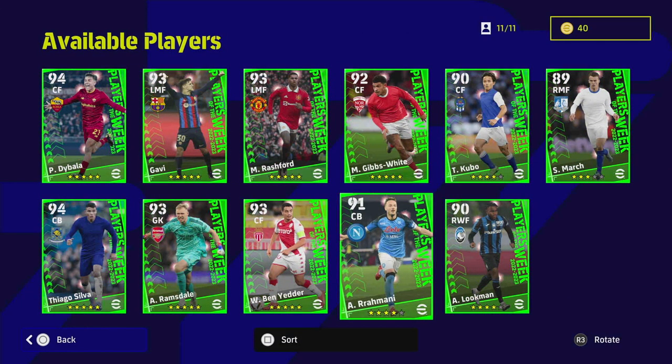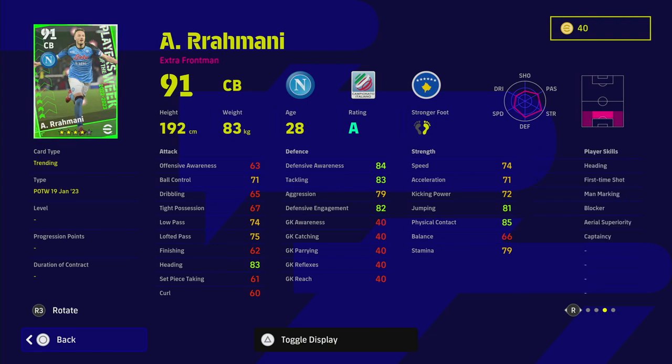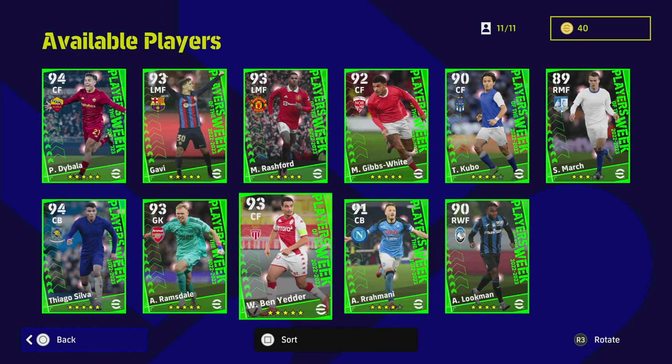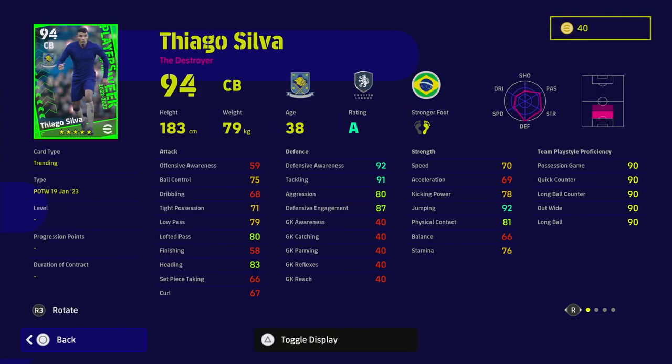Same with Romani — this guy is not good enough in my opinion. He does have Blocker but doesn't have Interception, which is a big no-no for me. Standard form, 79 aggression which is hugely important at the moment, and 71 acceleration — not good enough. He is a big unit: 83 heading and Heading as a player skill, and Aerial Superiority is there, so he'll be a beast in the air — but that aggression lets his card down quite a bit.